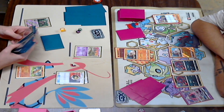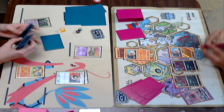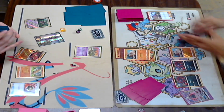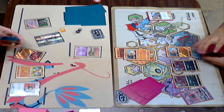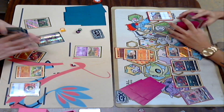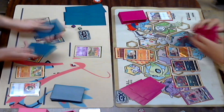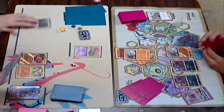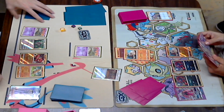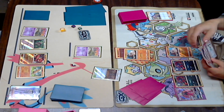What Dylan wants to do is get a Float Stone down, throw up the Baby Buzzwole, and start swinging into this Rockruff. He does get one of his Shrines, so he's going to start putting some damage onto that Lele at the very least. But it doesn't look like he got the Float Stone, so he is just going to pass. Let's see what Kira can do. He gets a Parallel City, which is great — Parallels Dylan's bench, and he is just going to Guzma up that Oranguru, which kills Dylan's draw support.